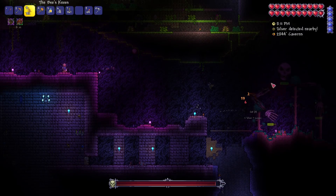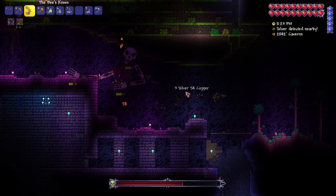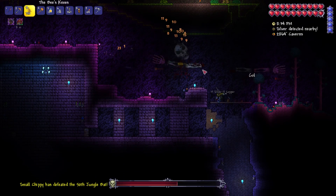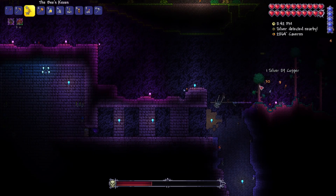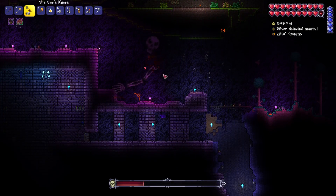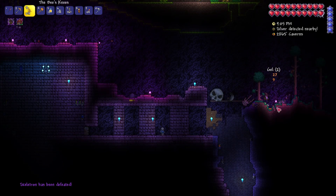We can very easily get stun locked by the heads — that's a really good point, why did I not think about that? I think if this was expert mode you would have a really rough time; you'd need to put so much work into the arena because you really want that vertical space. But hey — we got a daybloom, that's really good! That means we can grow daybloom. What do we get? Skeleton mask. No. Run cancelled, run cancelled.